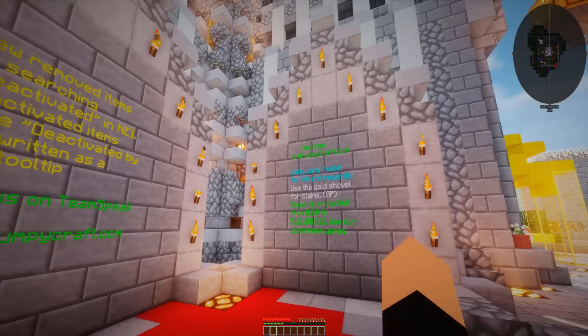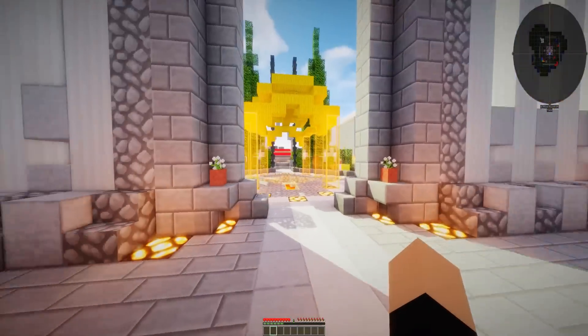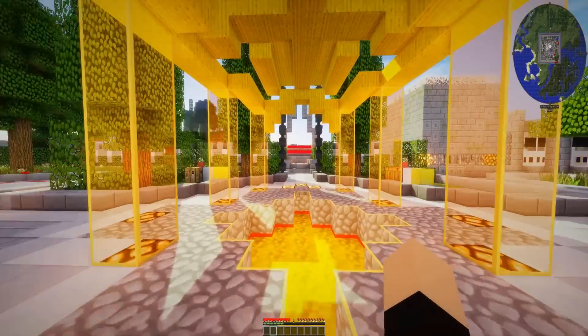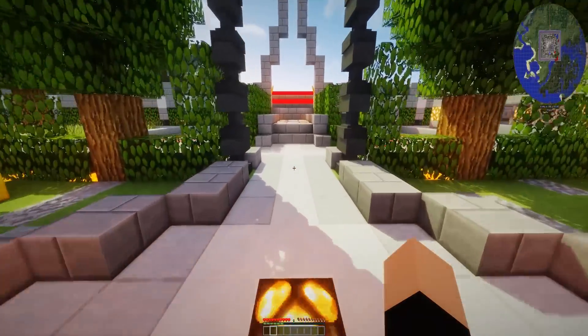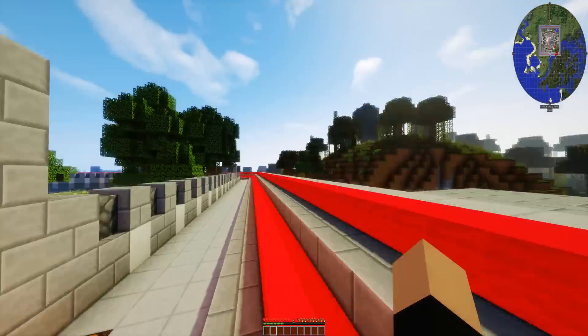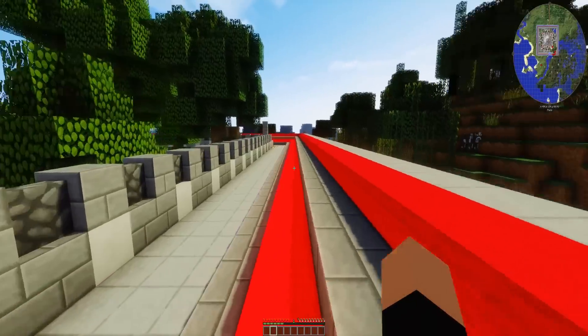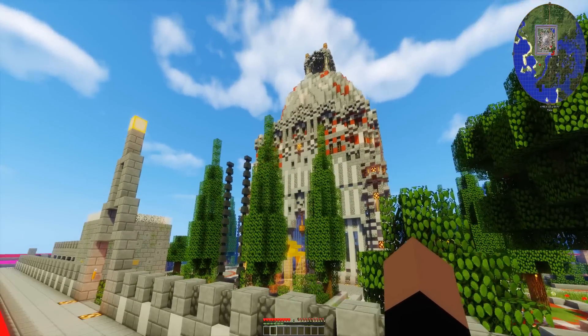Now there are some rules here. I'm pretty familiar with grumpycraft rules. If you join, go ahead and read that board. It has grief prevention, so you have to stake out a claim with a shovel. Now everybody, take a look at this spawn — is this thing not a thing of beauty? This is pretty cool, pretty awesome.